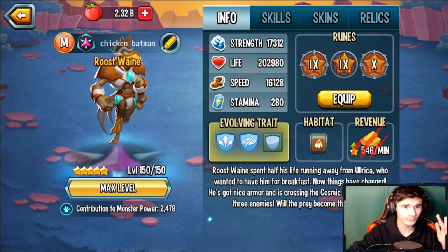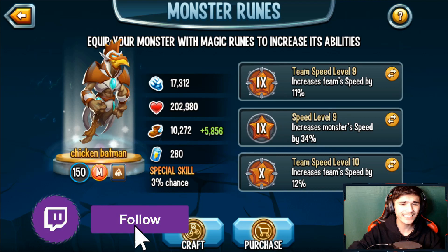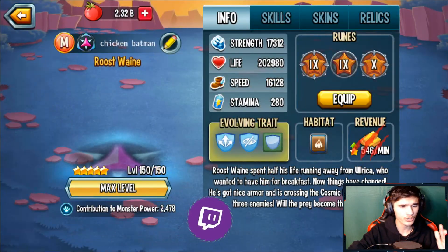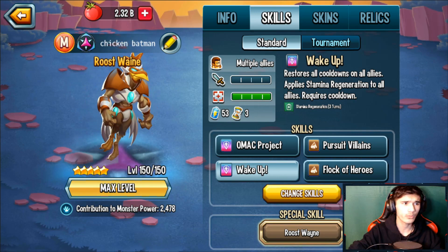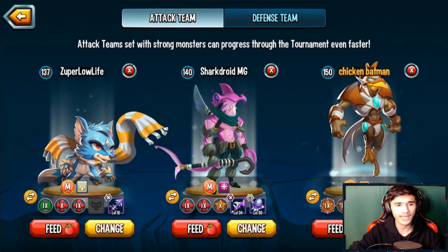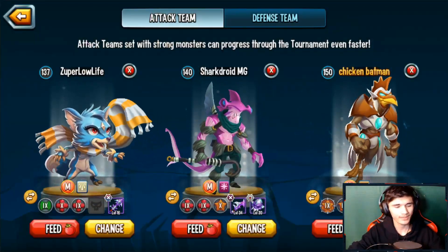I have a level 150 Bruce Mine here for the runes - you can go with three team speed, or two team speed and one speed. Once it's fully ready, make sure you're running Wake Up - that's the skill you want to run. You don't really need a Mega Taunt here, and also ignore that life rune, I just had to swap a rune so just ignore that.